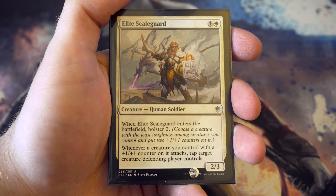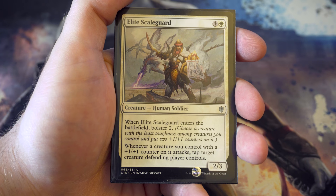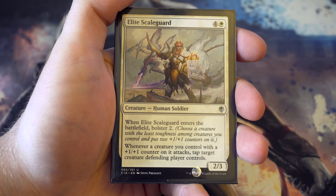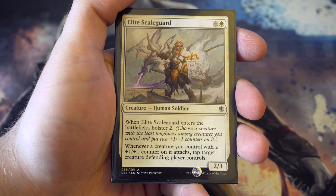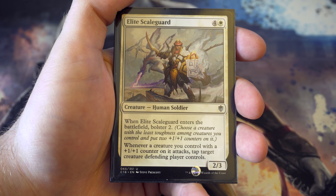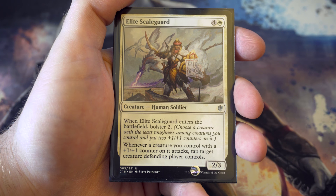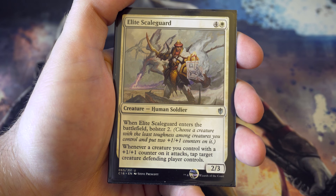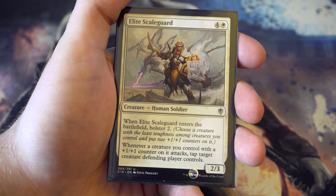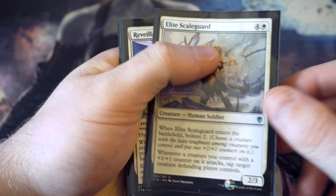Into the five drops - trying out the plus one plus one counter strategy: for four and a white you've got a two-three that enters the battlefield and bolsters two. Whenever a creature you control with a plus one plus one counter attacks, you get to tap down one of their defending creatures. If you've got loads of creatures with counters and your opponent doesn't have a big board presence you'll be able to tap them all down and potentially swing in for the win. There may be better five drops out there but we'll see how it works.